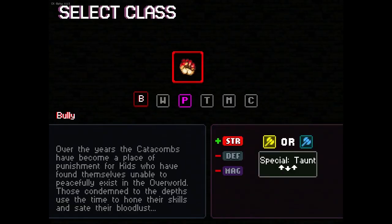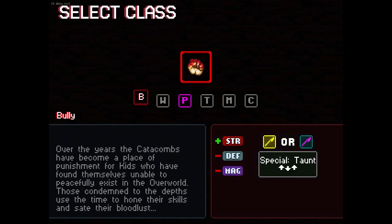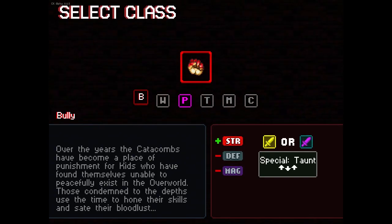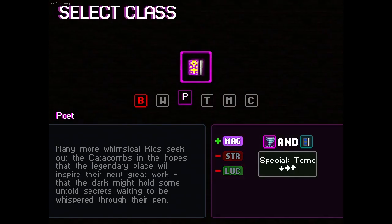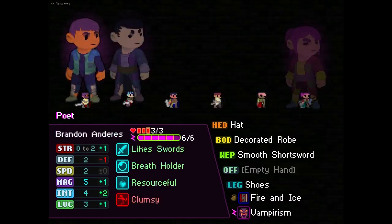So our choices, we've got Bully or Poet - that's our two classes we can pick. Bully's more of a warrior class, more like sword and axe, hit you in the face, more strength, more health. Poet's your mage. We'll start with Poet since I get moaned at for not playing the Poet enough.